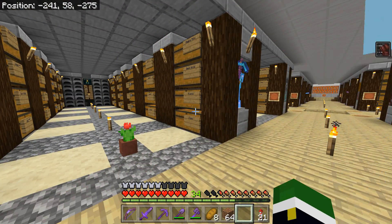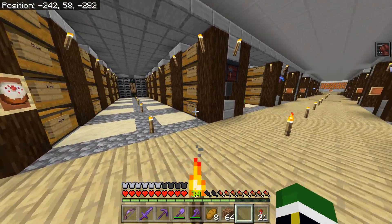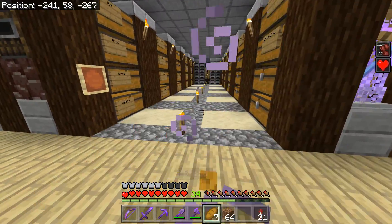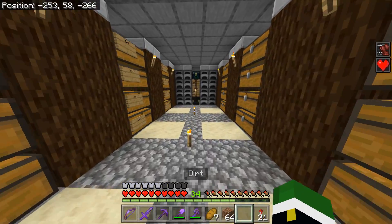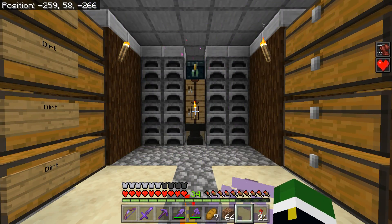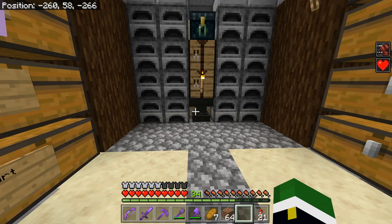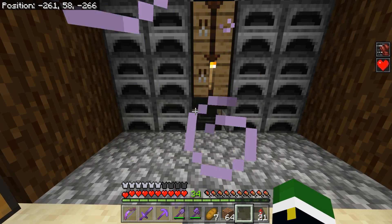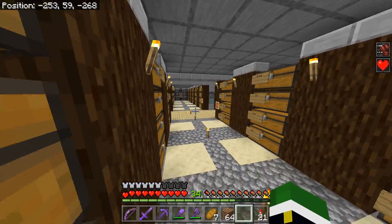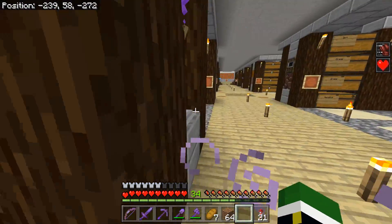It's basically just hundreds of chests that house anything and everything I could need — building materials, food, mob stuff, wood, valuables. Pretty much any block you could think of in Minecraft I probably have in this chest room. At the ends of each row they all look exactly the same. I have the anvil so I can name stuff or add an enchantment anytime I want, and I have these furnaces which I really only use for iron or food.